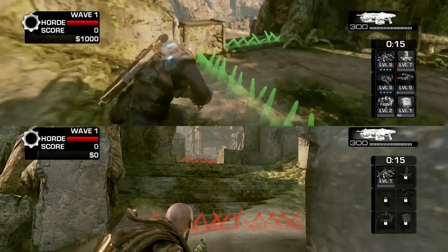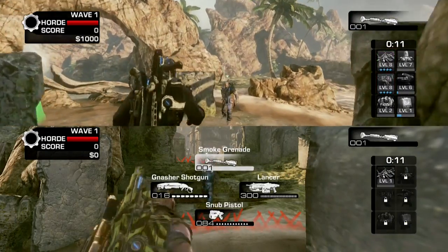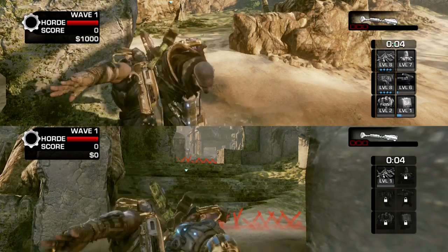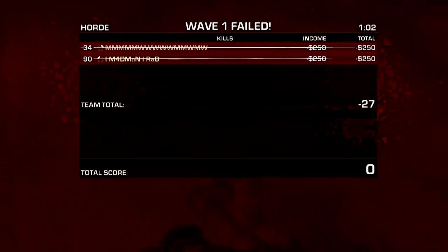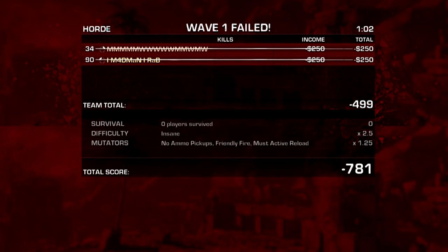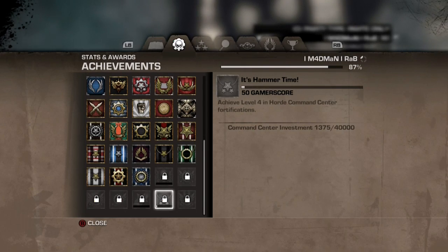Now go back to your first controller — this is where friendly fire helps. If you equip smokes and smoke each other at the exact same time, both characters will go down and you'll end the wave. So on 3, 2, 1 — press B — and as you can see both failed the wave. I won't take credit for finding this; I read it on xbox360achievements.org. Then you can just restart from the beginning.